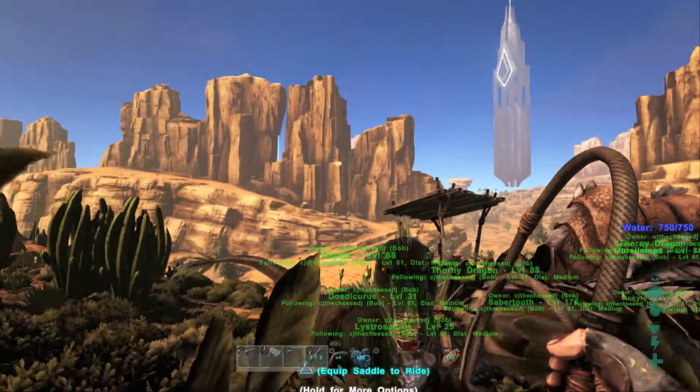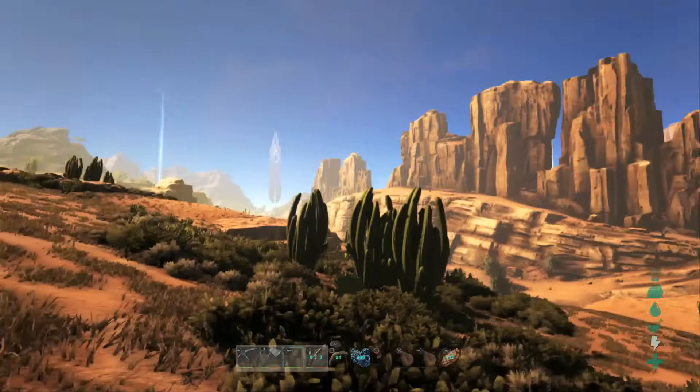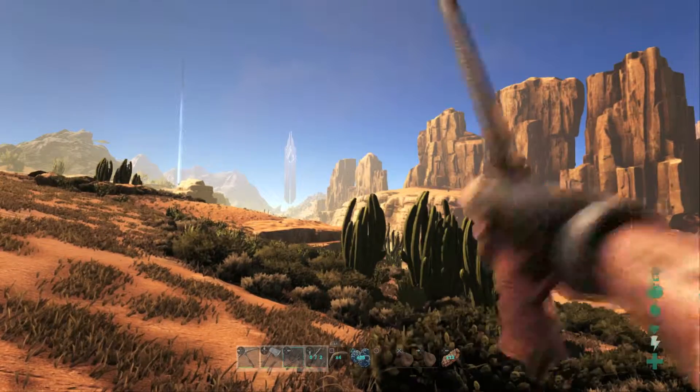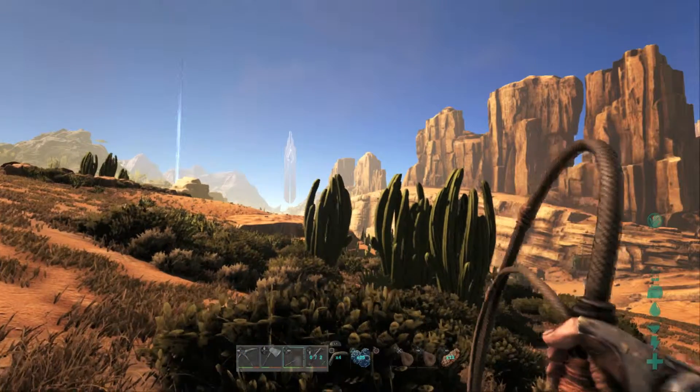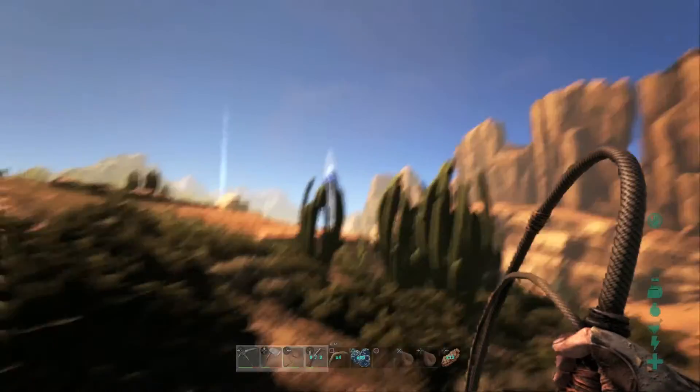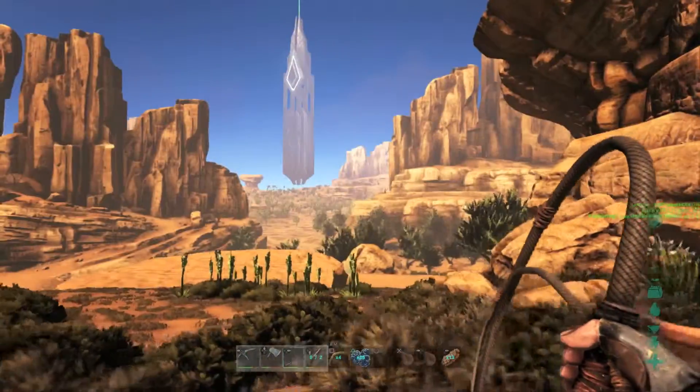So we've decided our base location. It's in that direction — let's just pretend the game glitch didn't happen. It's pretty much just straight over there in between a bunch of spikes.